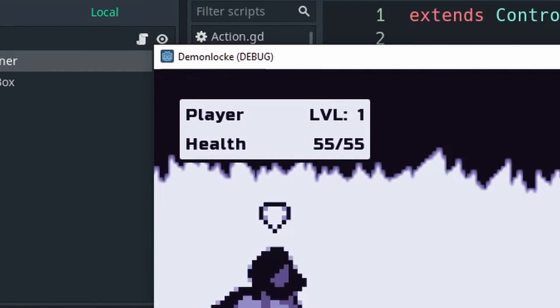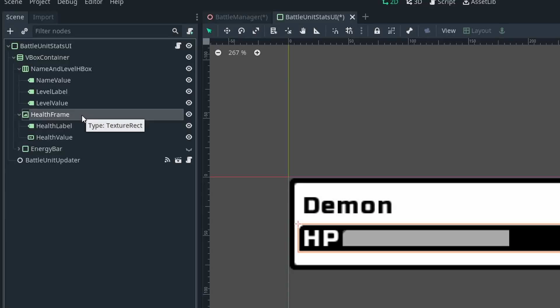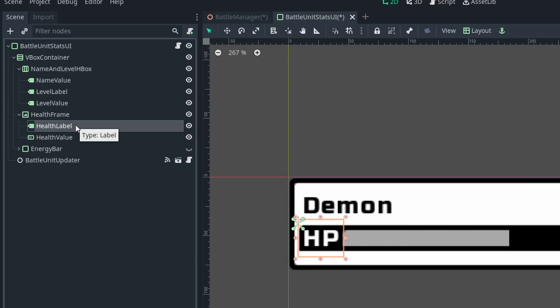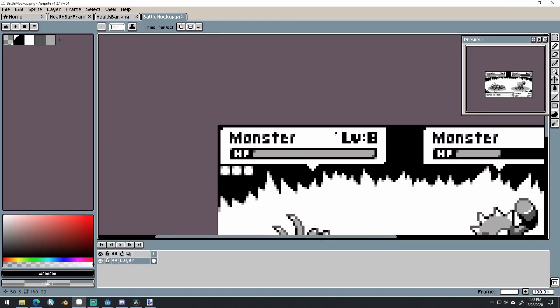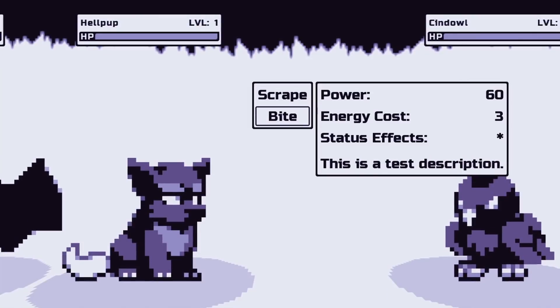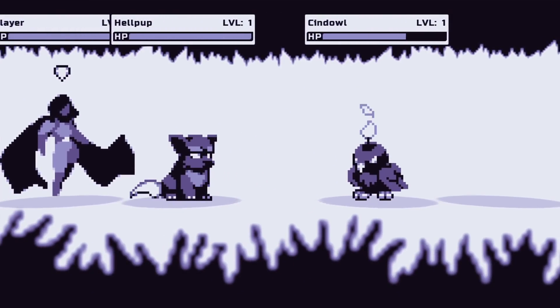The next issue was the ugly UI for the unit stats, with the most glaring issue being the lack of a health bar. I started by making a health frame sprite and a health bar sprite. I used a texture rect node, a texture progress node, and a label to compose a nice looking health bar, basing the design off the original pixel art version from the alpha. After connecting the unit's health to the texture progress value property, the health bars were working like a charm.